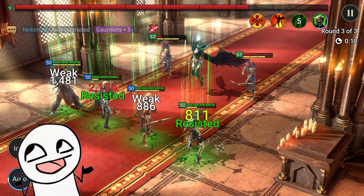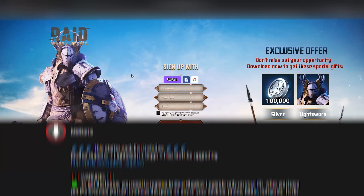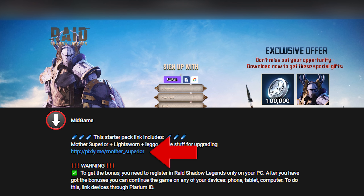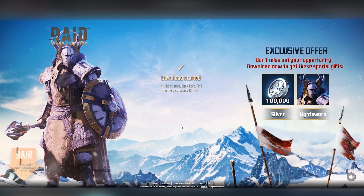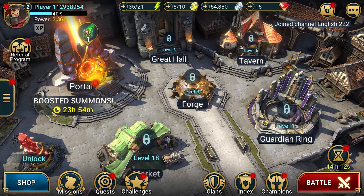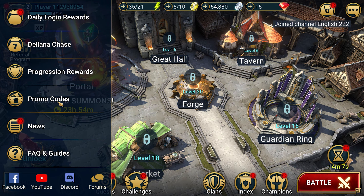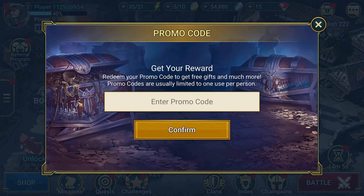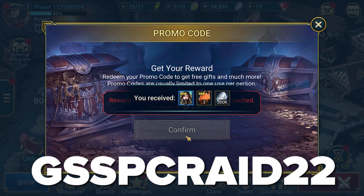But how to get Mother Superior for free and in a short time? Click the first link in the description. You have to go through the sign-up stage by filling in all the gaps, then download the game on your PC and launch it. You are getting Light Sworn and 100,000 silver for signing up. For getting Mother Superior, enter the game, open the left pop-up side menu, the promo code section, and enter our secret promo code GSSPCRAID22, which gives you Mother Superior, 100,000 silver, and three chickens for pump-up.